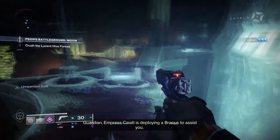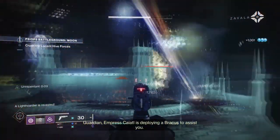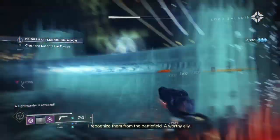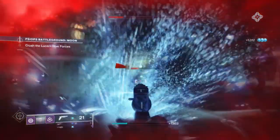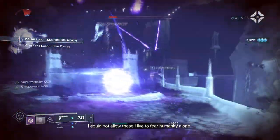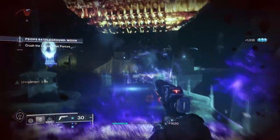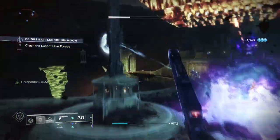Ideally with Echo of Undermining and Trapper's Ambush, we can use their debuff nature to increase the amount of damage targets take and make it easier to take them down with Trespasser. And if that doesn't help, our Vortex Grenade will do the trick with its extended duration and ability to cause Void detonations, making the base subclass very useful in any content you have in mind.